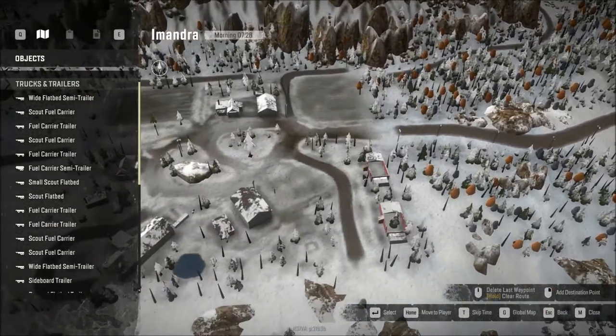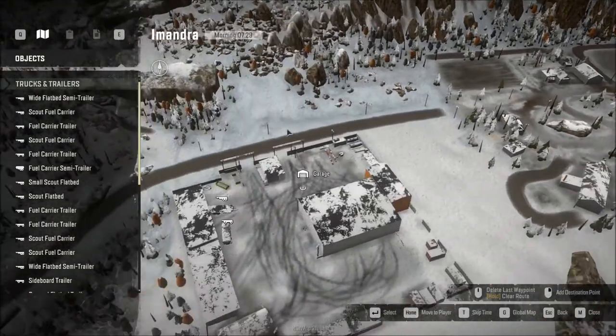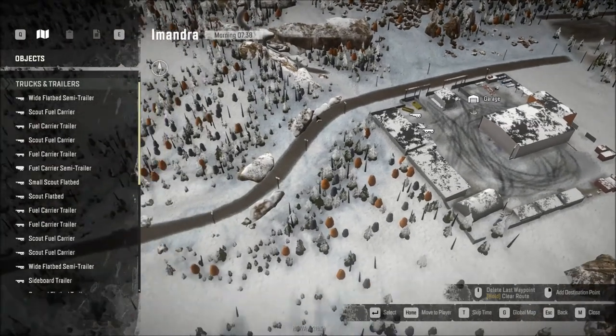You're going to come right around here, go through this little small village. You're going to get to this section — go ahead and stop. Disconnect your trailer, pull in here — there is going to be a fuel trailer. Refuel. Fuel management is a very, very important thing on this map. Unless you're using a mod truck, you're always going to be thinking about fuel on this map. Once you refuel, come back out, reconnect your trailer, and continue on.